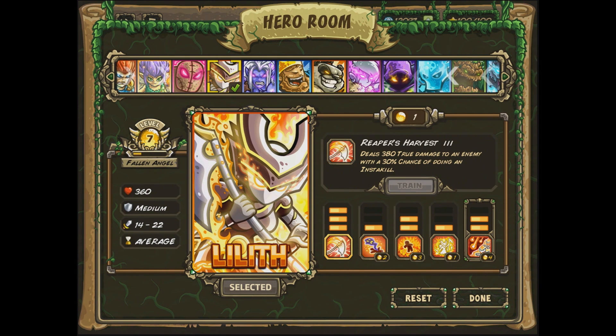Let's go over the upgrades. I'm level 7 right now, so once you get to level 10 it'll be a little better. Reaper's Harvest, fully upgraded, deals 380 true damage to an enemy with a 30% chance of an insta-kill. That's pretty darn nice. It's not an automatic insta-kill, but 380 true damage — not many guys are going to survive that, besides Bandersnatches and really big enemies. That's why I got that one upgraded all the way.